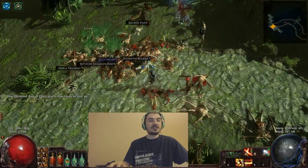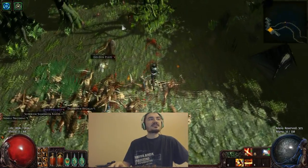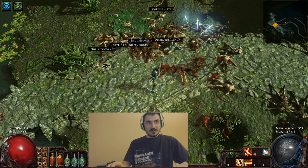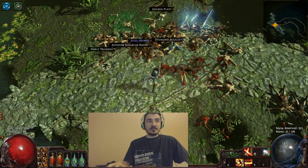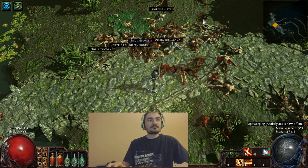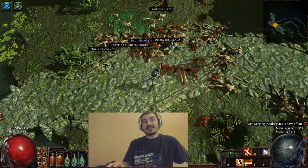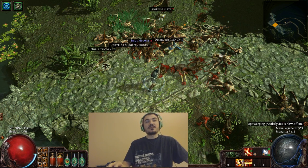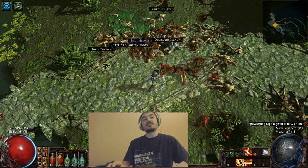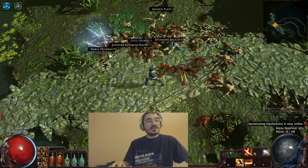I do lose some damage but it's not really that big of a deal. It is important to note though that I've seen people use GMP, and while I haven't really extensively tried it, it does seem that GMP is a pretty bad choice. Now, Spectral Throw - you can see that it launches the weapons and they come back at a certain range. At this range it seems that the target can get shotgunned, so if you're facing a boss you really want to be at exactly this distance, so you can do quite a bit of damage at range. This is important because it's not really available in other melee skills.